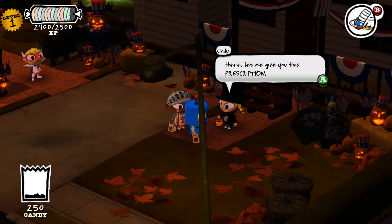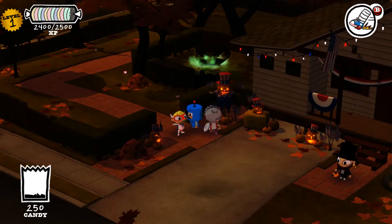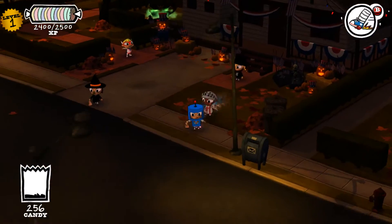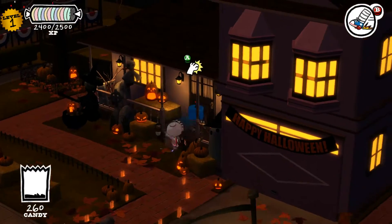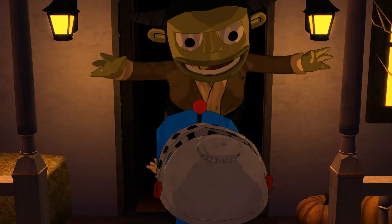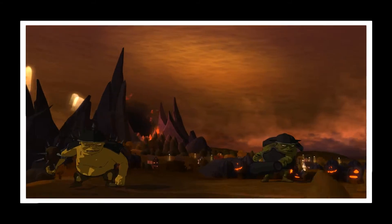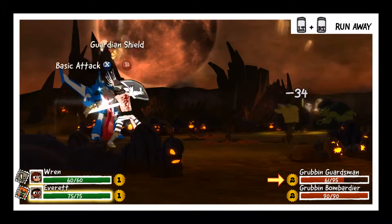Both of us had the same helmet — his whole costume was blue and mine was red. So both of us were blind. My wife Kenya was with us and we had her pretty much tell us which way to go. Michael's friends were also guiding us. The thing about cons is they get so packed that you lose the people you're with. You can't see well out of your peripherals with those masks, so we'd just lose people. The only way I could find Michael was because he's tall — you'd just see a blue Halo mask standing above the crowd.